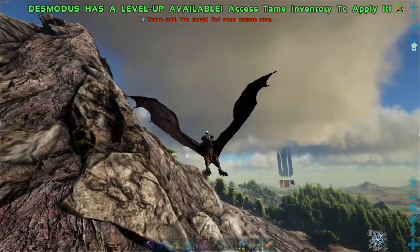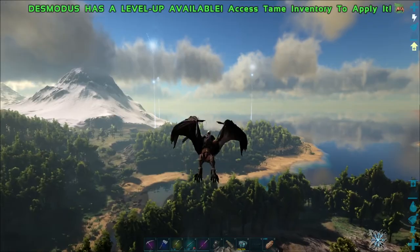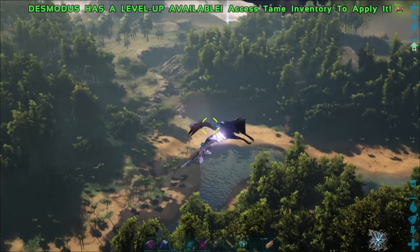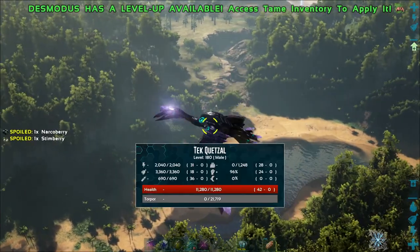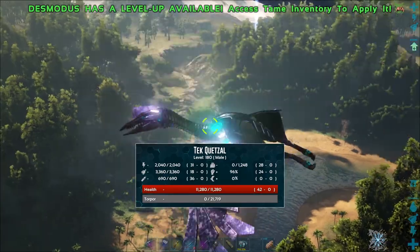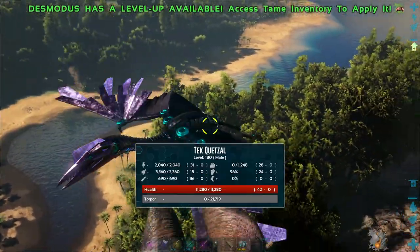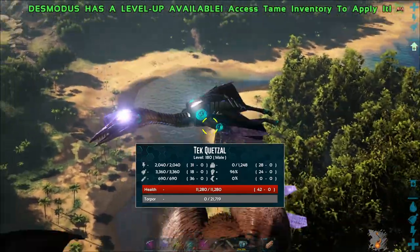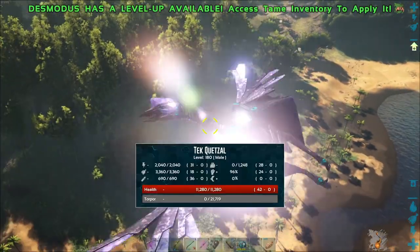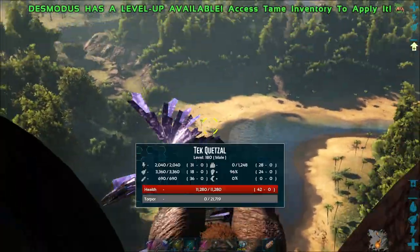It's somewhere around here. I also removed Dino Tracker - oh, there he is. I'll show you guys what he got. So 180, 42 in Health, 28 in Weight, 51 in Stamina. Really what you want on a Quetzal is Stamina and Weight, because you're mostly going to use it as a mobile refinery. That's my plan.